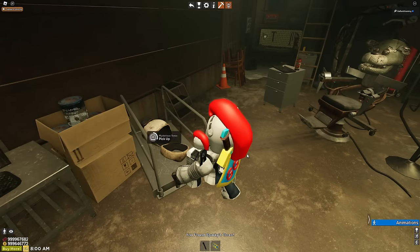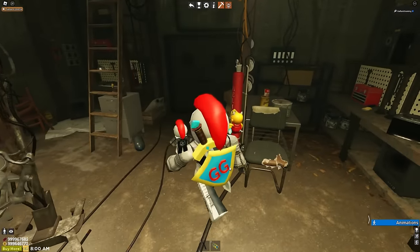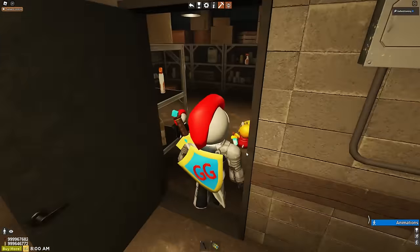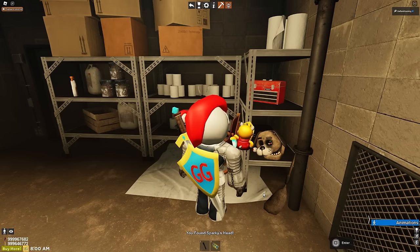You have to hold the interact button. 'You found Sparky's torso' will appear at the bottom. Now we're going to head out through the big double doors and go in the first room on our right, turn left behind the chairs, and you'll see Sparky's disassembled head on the shelf.